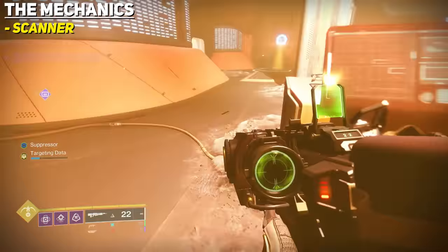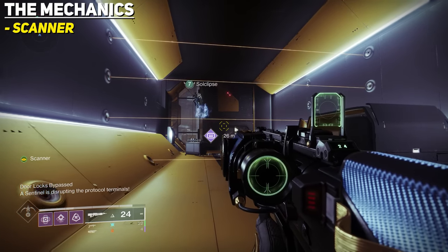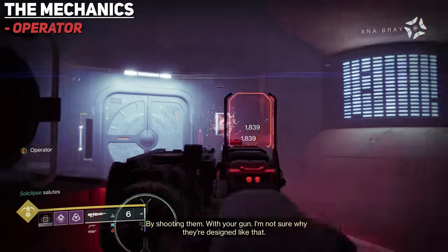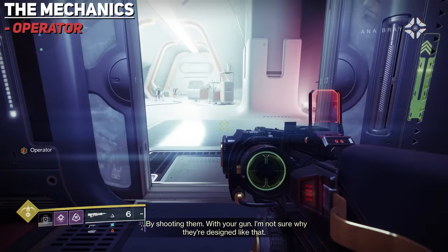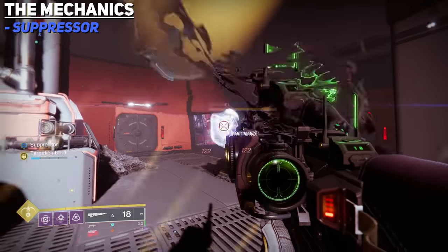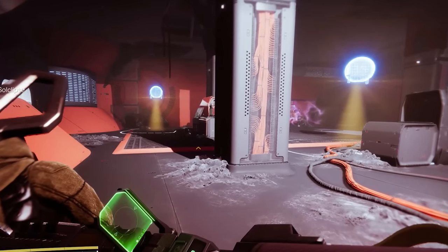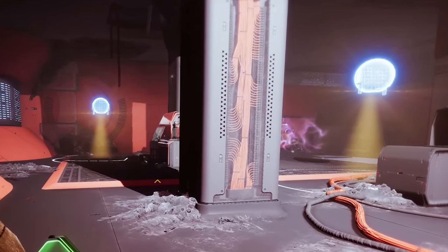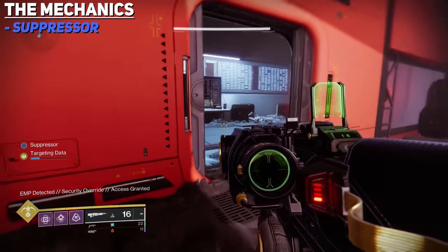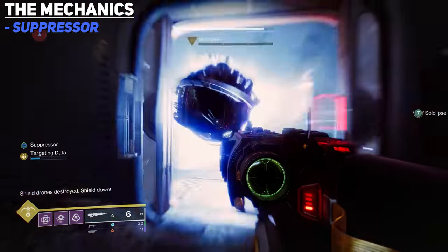Here is how each augment works. Scanner allows you to interact with terminals throughout the mission, which will be glowing in yellow. Operator will allow you to see the red glowing panels that you have to shoot, which do various things like open doors and activate platforms. Suppressor will allow you to lower immunity shields on bosses. In those rooms, you'll see floating spheres around the area, and when you have Suppressor they'll glow blue. Stand underneath these spheres while you have the Suppressor augment and you'll be able to shoot the boss, opening doors that lead to shootable objects that lower the boss's shields.